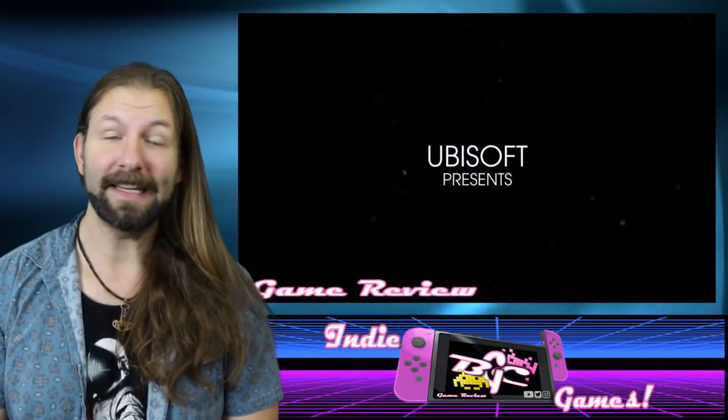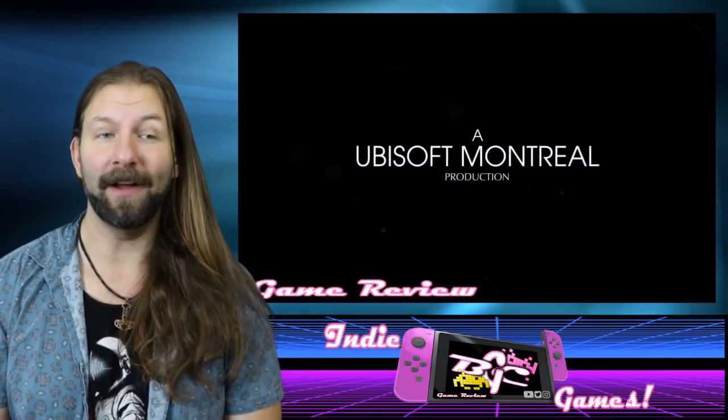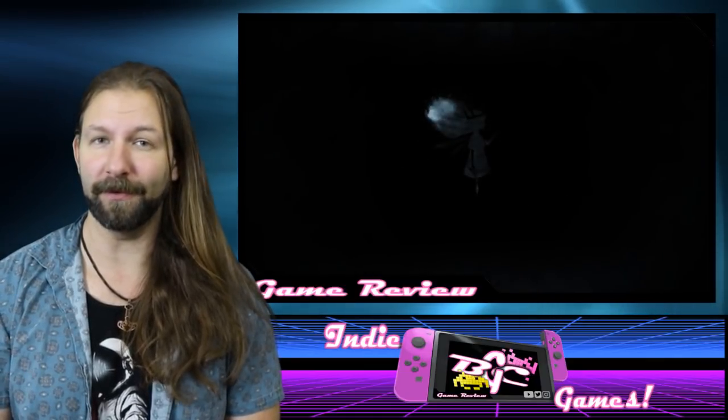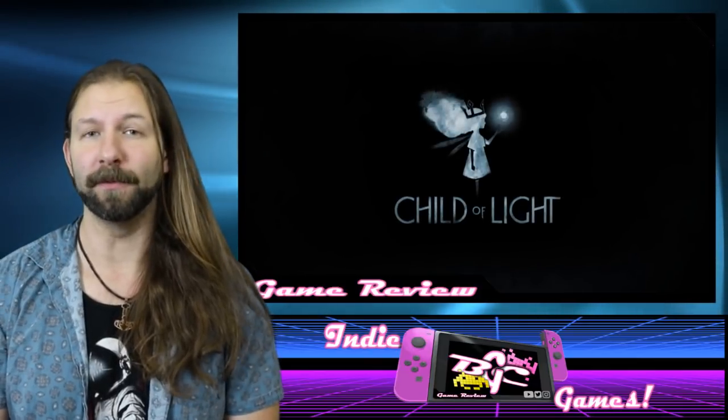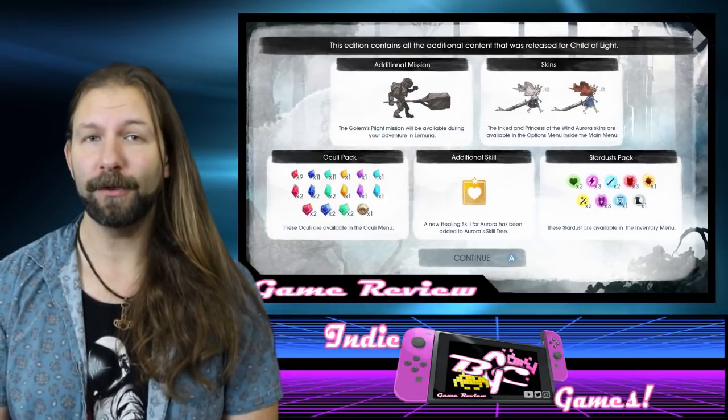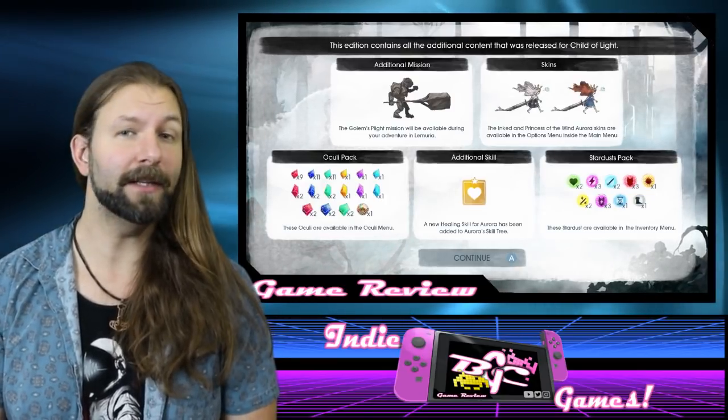If you have heard of Child of Light, yes, it was actually released several years ago on nearly every console imaginable. But as with most indies ported over to the Switch, this version includes all of the content released so far, including a few new visual touches such as costumes for your main character, as well as completely new characters and completely new quests.